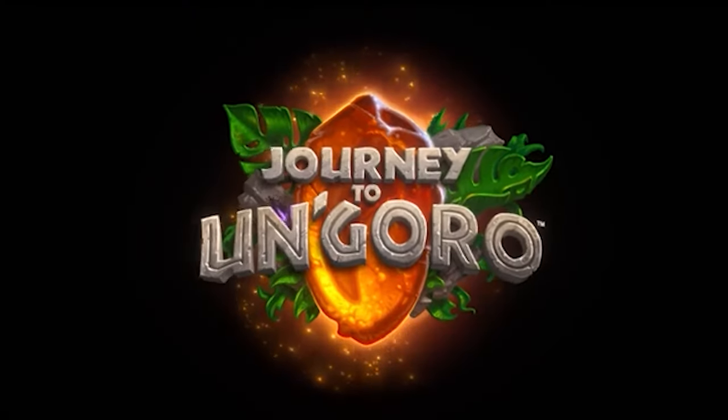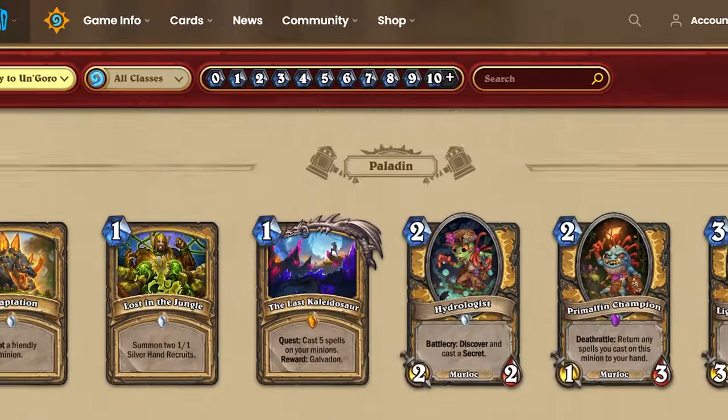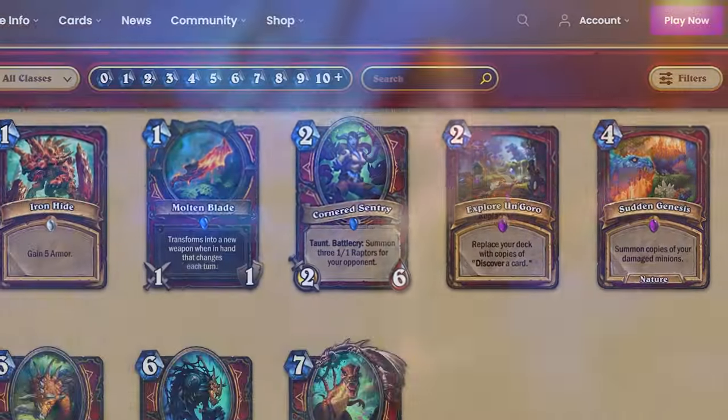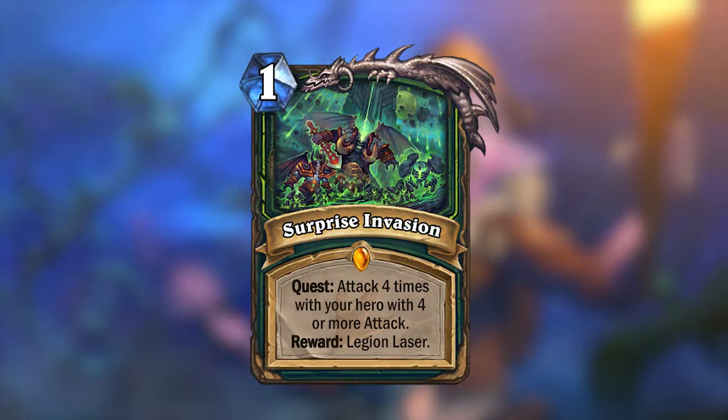The next expansion released was Journey to Un'Goro. Journey to Un'Goro was the first expansion to release 10 cards for each class, with 2 legendaries each. One of those legendaries were the Legendary Quests, so I've also made a Legendary Quest for Demon Hunter.